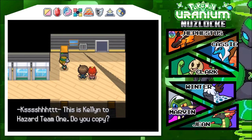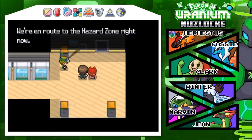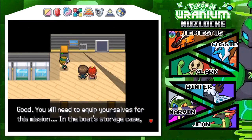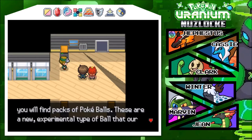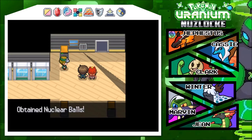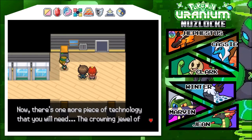I actually don't know when I uploaded last, but it's been a couple of months. Radio comms: this is Kellen, hazard team one, do you copy? Loud and clear sir, we're en route to the hazard zone right now. Are Inferno and Theo there with you? Yes sir. Good - you will need to equip yourselves for the mission. In the boat storage case you will find packs of pokemon - these are new experimental types of balls that our researchers have developed. They should work especially well on nuclear pokemon. Oh, it's like beast balls but for nuclear pokemon!